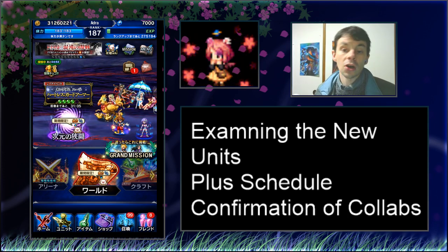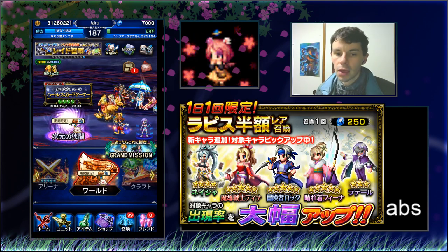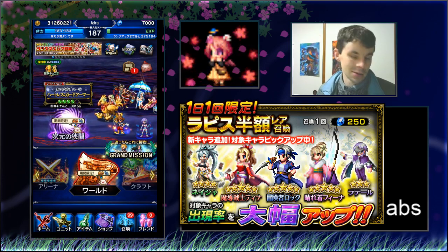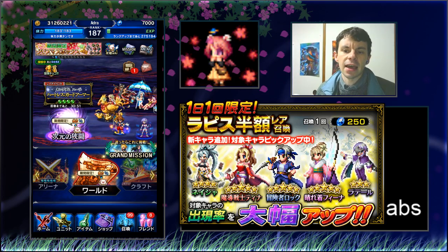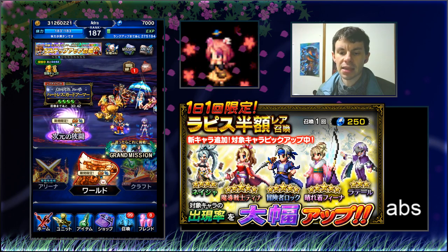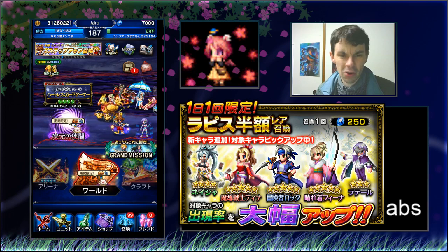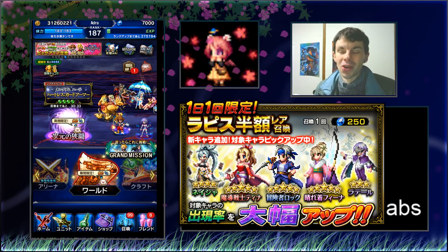Who to talk about first? I'm going to talk about Locke first, because he's an easy place to start. I talked about his TMR and Super TMR last time. TMR is basically 60% attack up with a dagger and charm resistance. I really think this is an absolutely great TMR, because so many characters can equip daggers.